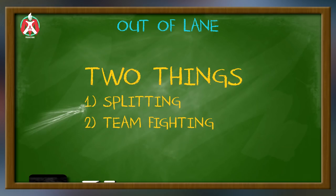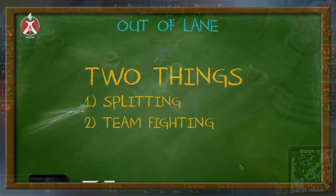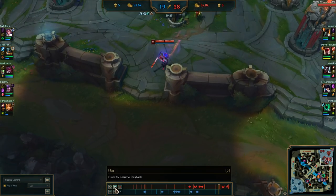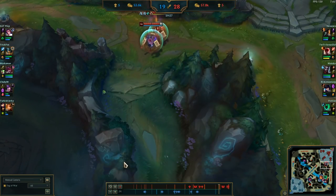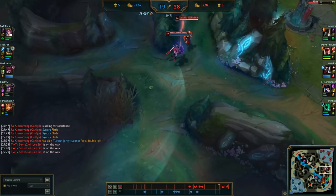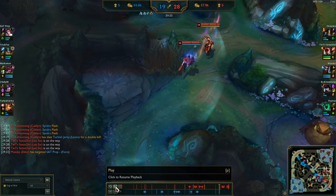Team fighting is really hard with Ekko because it requires you to hit your W correctly, go for the right targets, and just know what the right thing to do is. If you mess up and waste your R or miss your W, you become a lot more useless. Let me give you guys an example team fight from one of my Season 10 ranked games — a basic thought process on how to think and use your abilities when playing Ekko in a team fight. Obviously every team fight is different and has different situations, but this will give you an example.